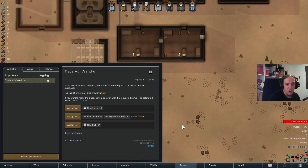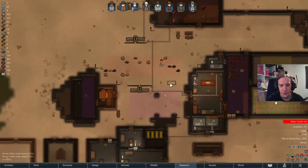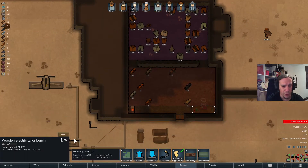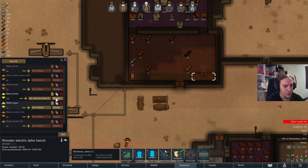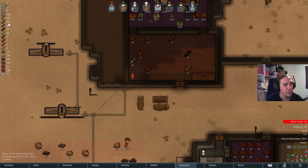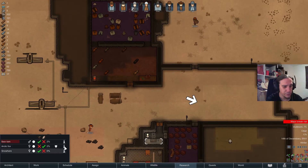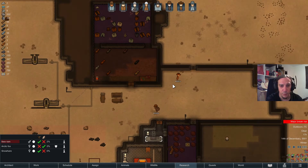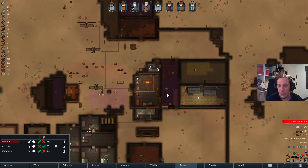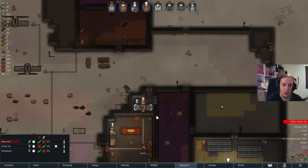We have a trade with Marifo available — expires in two days. Didn't I strive to achieve that anyway? We're needing 70 ingredients of something, and I'm lacking that. Well, maybe not much longer, but at the same time I don't think it's realistic to try that.